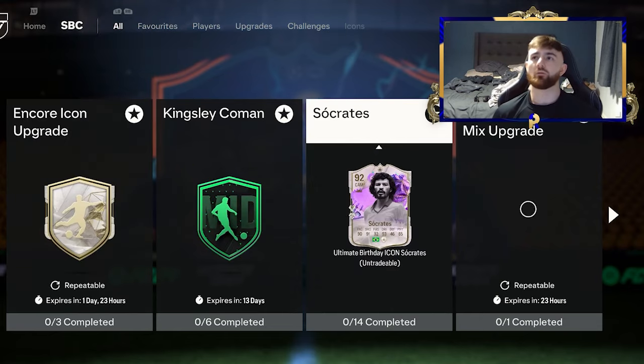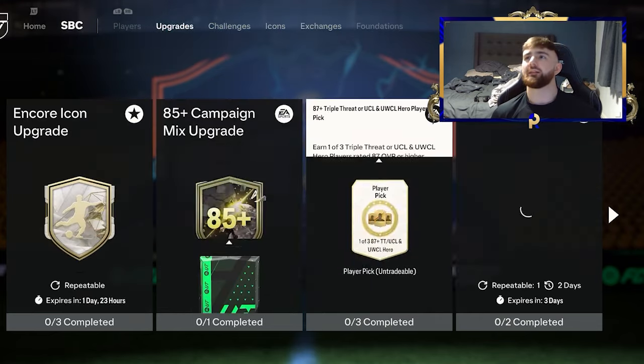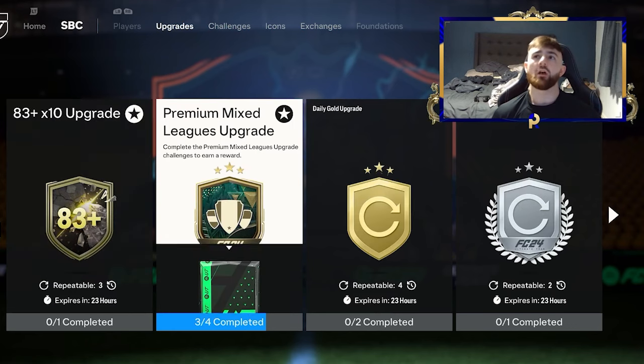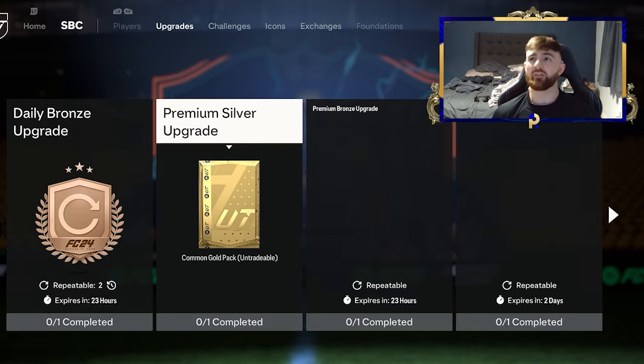I'm going to show you the ones I've already done. Head over to the upgrades and we need to have a look at which ones are going to be applicable. So 83 times 10 premium mixed, your daily gold, silvers and bronzes.